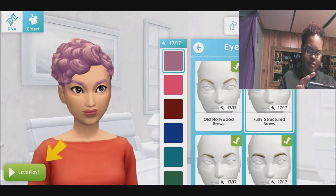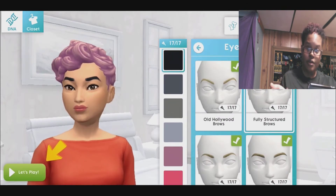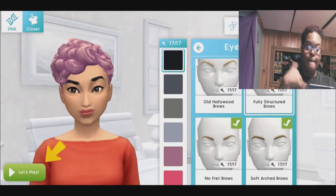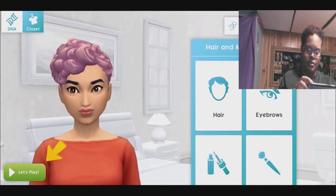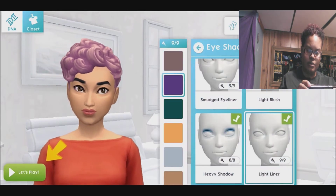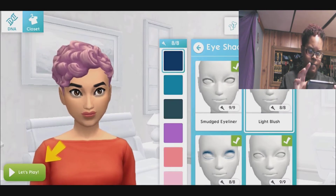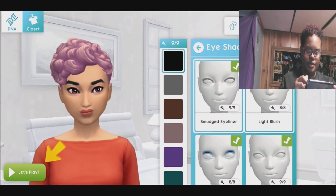I'll just make it completely purple because I don't have many options here. I'll still make my eyebrows black - I'll keep these eyebrows because those are my go-to eyebrows. And I'll wear purple eyeliner because I like purple.